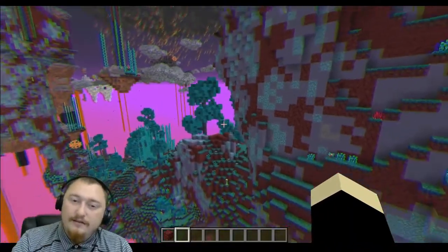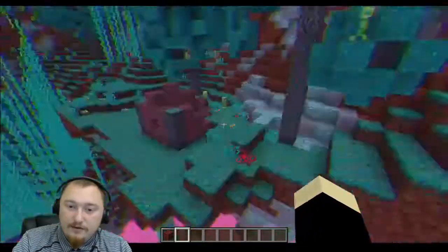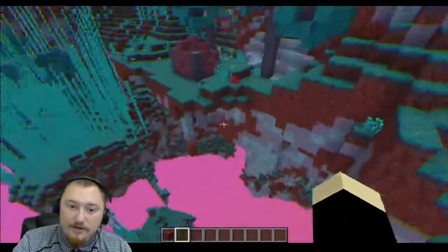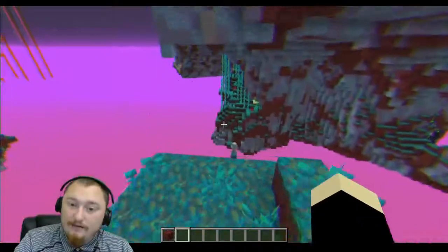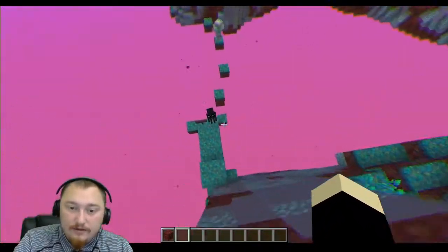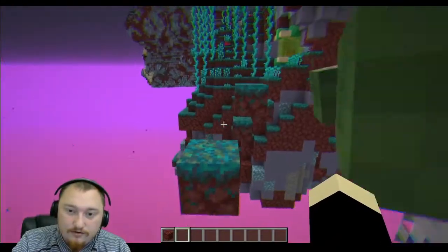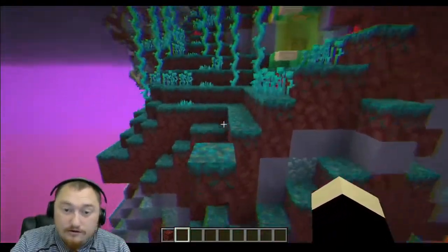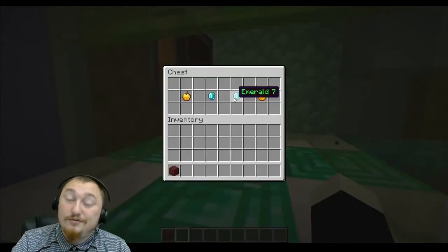The hint for emerald number seven is hardcore parkour underneath the cliffs. From the entrance, make your way around and come down here. You can use the weeping vines to climb a little bit higher and make your way down from there. There's a parkour course right over here — you can try to do it on your own, or you can just build over like I did to cheese it, and you should have access to emerald number seven.